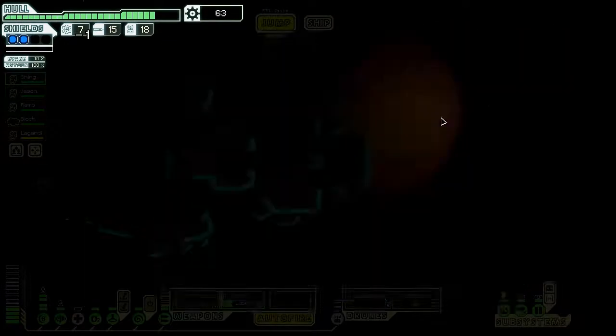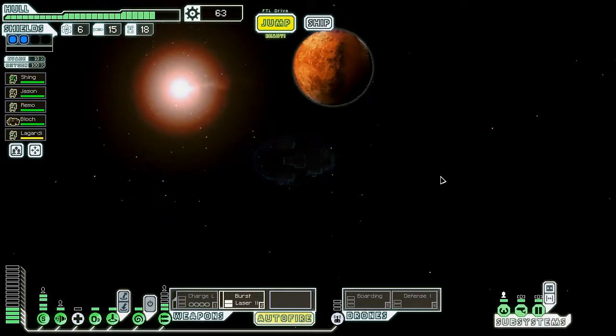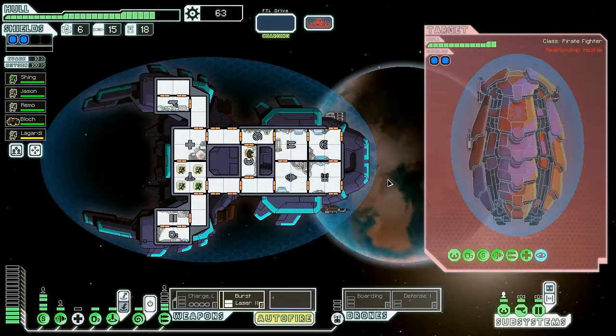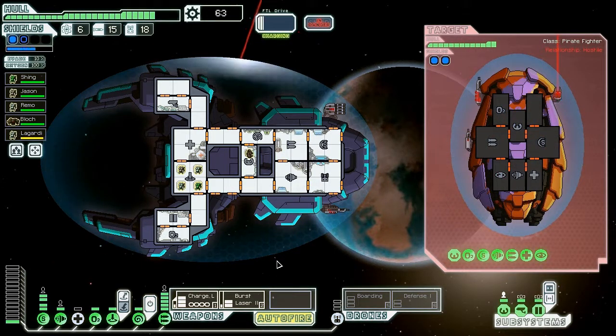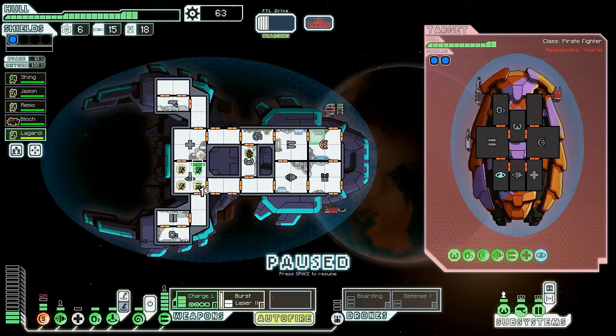We'd really like to get a drone recovery arm — that'd be excellent. I've been getting lucky — I'm going to jettison the pod this time because we got lucky with that first one, and I don't want to lose someone because of that, so I'll just play it safe. Let's fight this ship — it should be easy. They have a medbay and cloaking, but that's not the biggest issue. They have a burst laser mark 5 though, so that can be a bit troublesome. I'm going to charge up our charge laser and probably take out the medbay first.